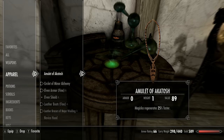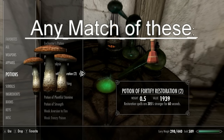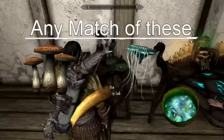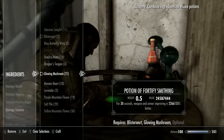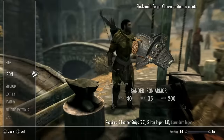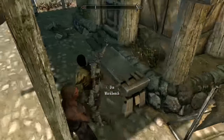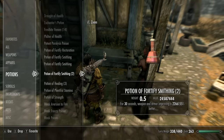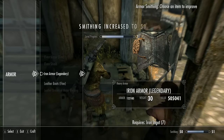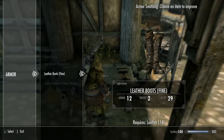The next potion we're making is Fortify Smithing. There are only four ingredients: Blisterwort, Glowing Mushrooms, Sabre Cat Tooth, and Spriggan Sap — combine any two to create a fortify smithing potion. Once you have the potion that makes your smithing a billion percent better, head to the forge. Don't drink it yet — first create a suit of armor (I made iron because my smithing was at 15). Then drink the smithing potion, go to the workbench, and upgrade the armor to legendary. My smithing went from 15 to 50 and then 50 to 100 almost instantly.